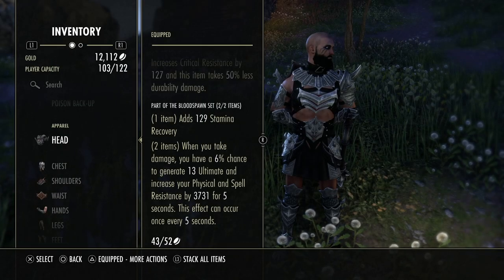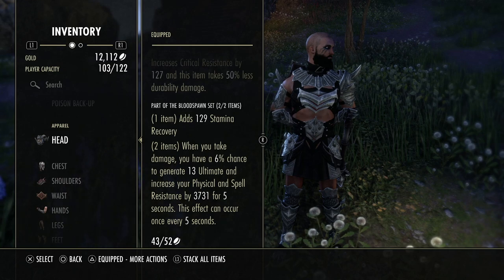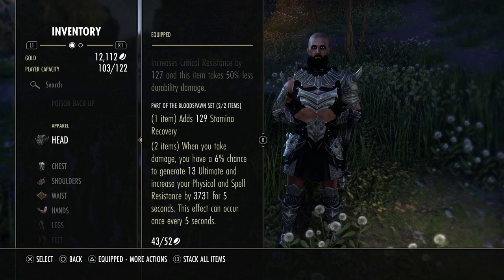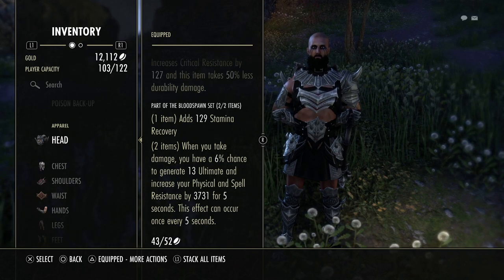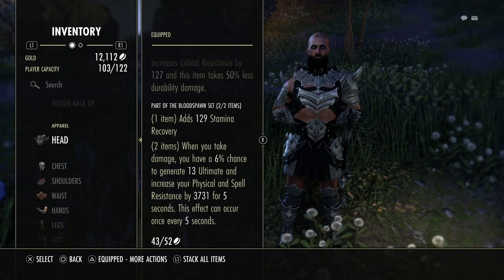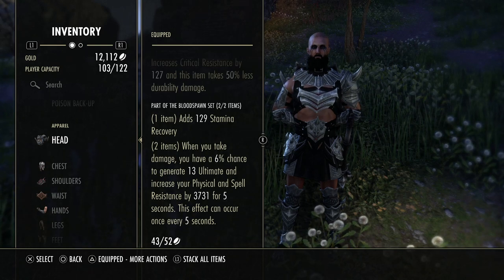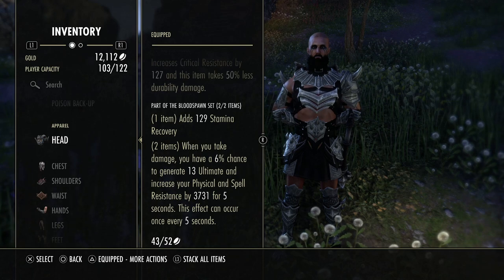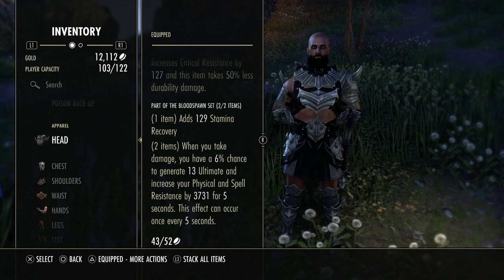The Bloodspawn set is actually one of the best monster sets for 1vX scenarios. The main reason is the 13 ultimate. It can proc every five seconds and you just have to take damage — so any damage you receive can get you extra armor and ultimate. More ultimates mean more damage if you're using a damage ultimate, or more healing if you're using a healing ultimate. It's just an overall great set. If you really don't know what to run on your build at all, slap on Bloodspawn and you can adjust from there.